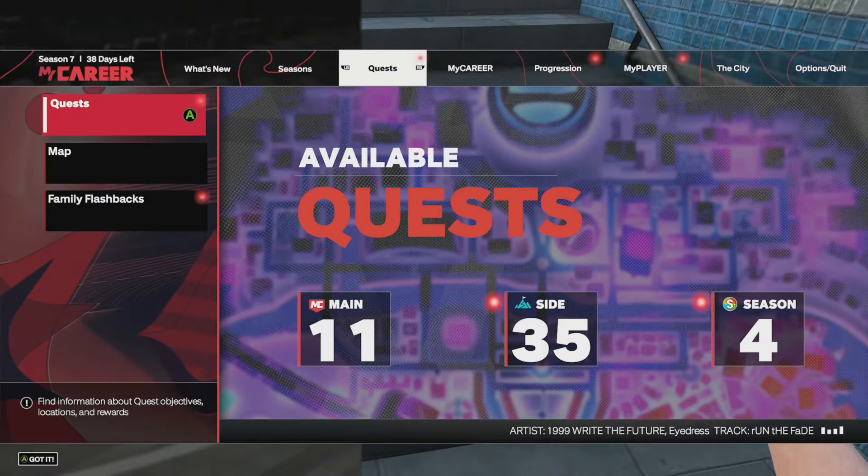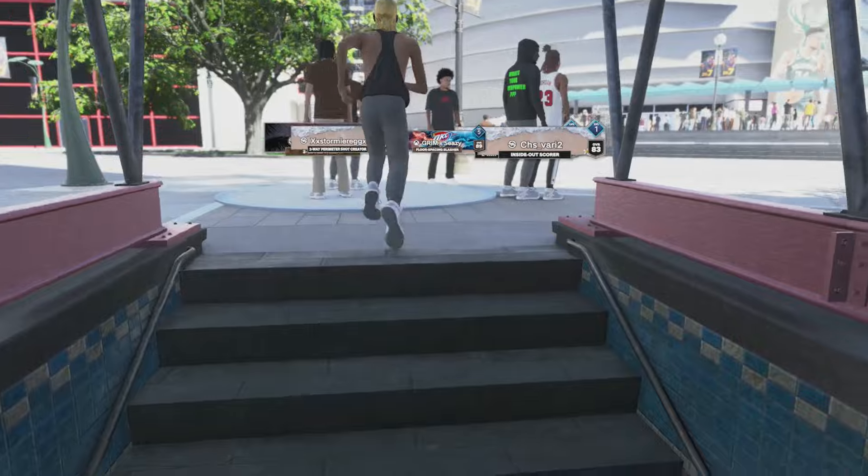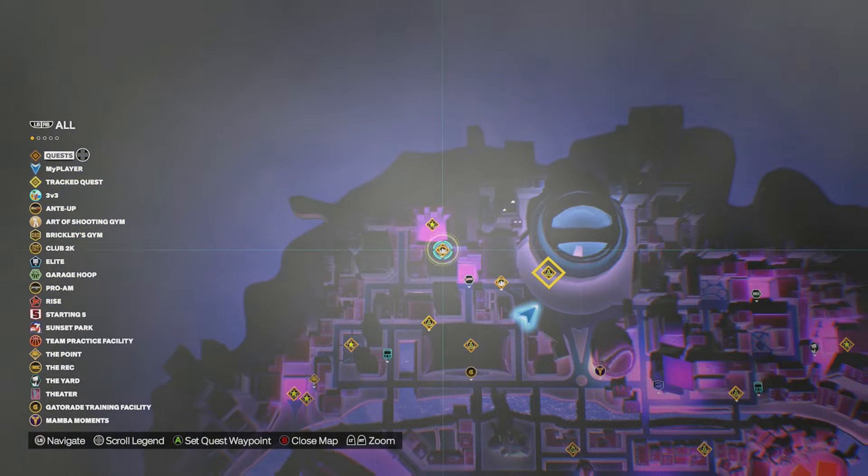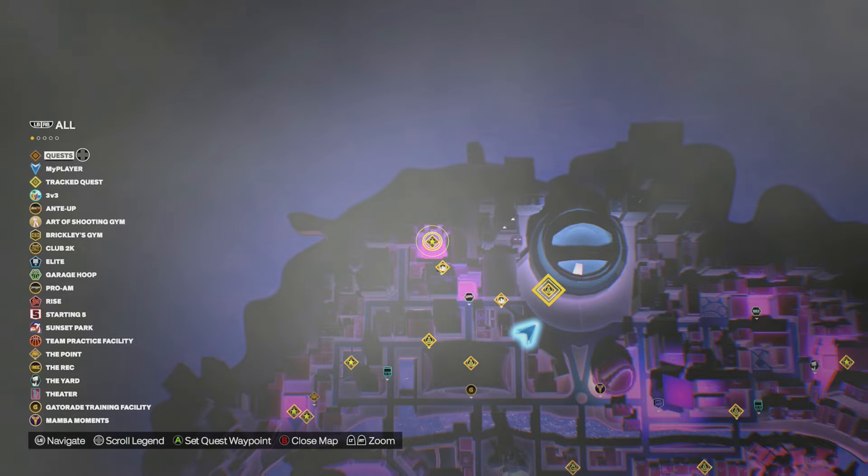So here's what you want to do: go ahead and open up your map, then go to the street ball court, which is going to be located on the top left-hand side of the city.